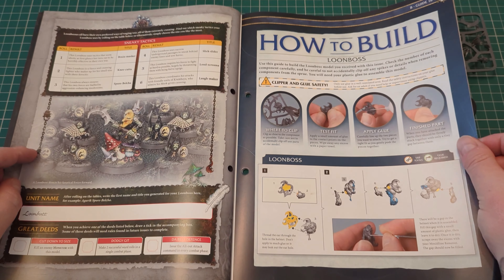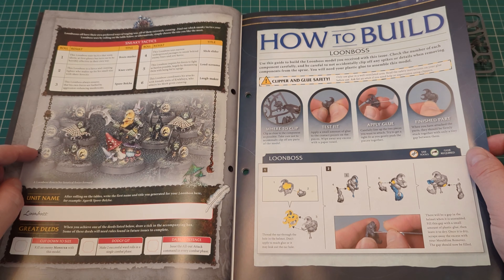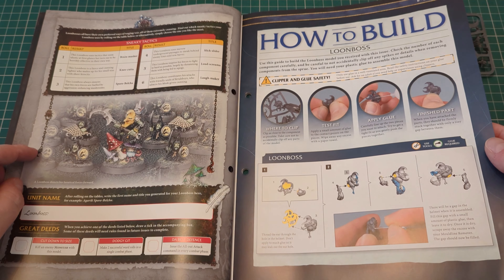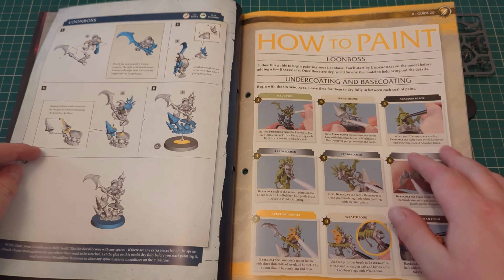How to build — like I say, it's going to be a very simple build. Thread the ear through the hole in the helmet. Don't apply too much glue or it may leak out of the ear hole. That's always good advice — don't apply too much glue, otherwise it might leak out of your ear hole.